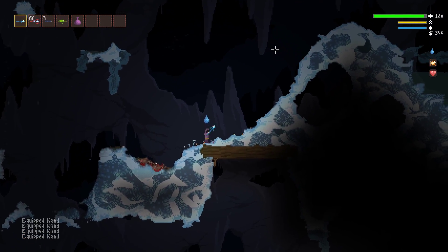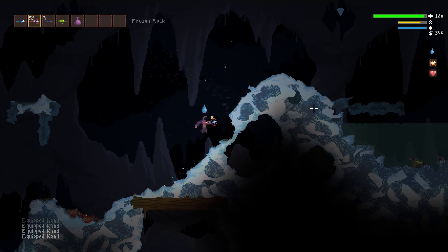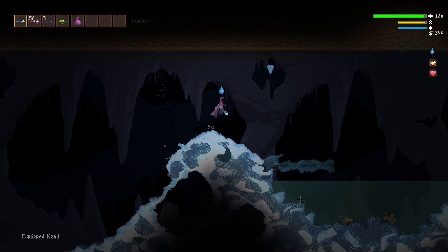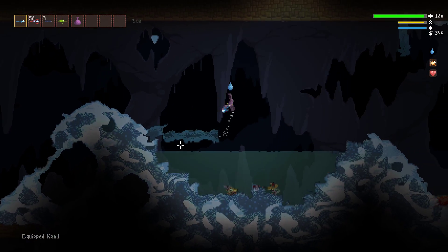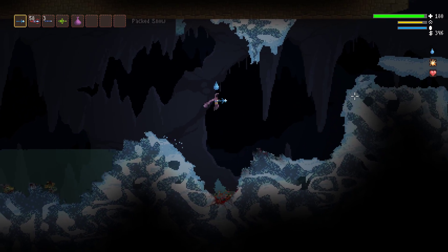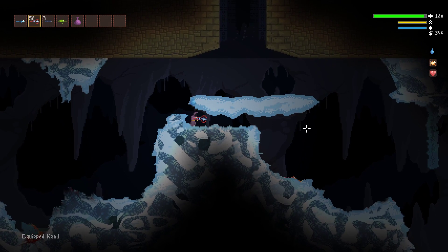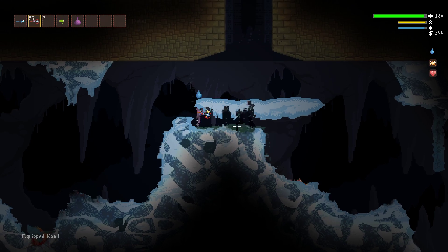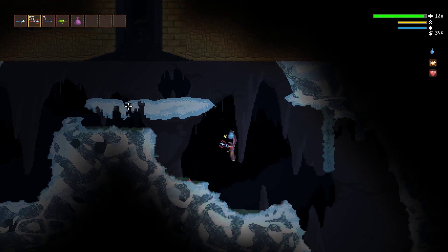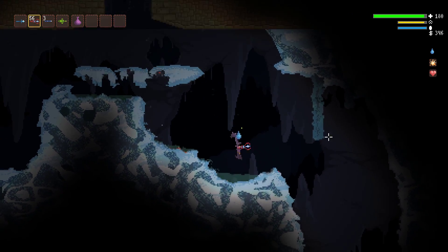I happen to have these four magic wands. The second one shoots fire bolts. Here's some ice — I can shoot the ice and the ice breaks. I can use that to murder enemies if I want to. If I shoot some fire here, you can see it melts the snow, makes these craters, and it turns into water.